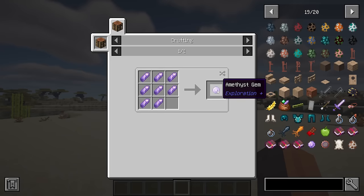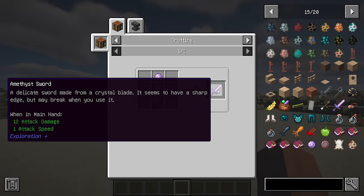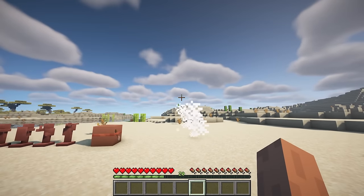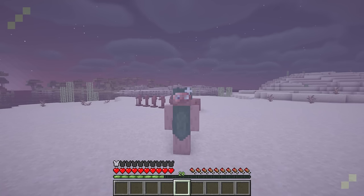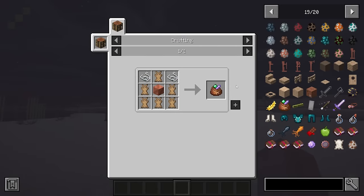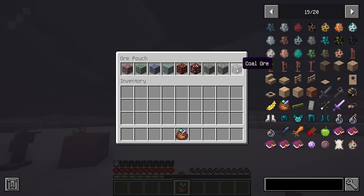Eight amethyst shards can now be crafted into an amethyst gem, which can be used to make the amethyst sword — a new weapon that deals 12 damage but shatters instantly after use. Players can also craft amethyst lenses, which can then be used to craft tinted copper goggles; when worn, these grant night vision but tint the screen in an amethyst color. Pouches can hold up to nine stacks of ores, making mining expeditions much more convenient.